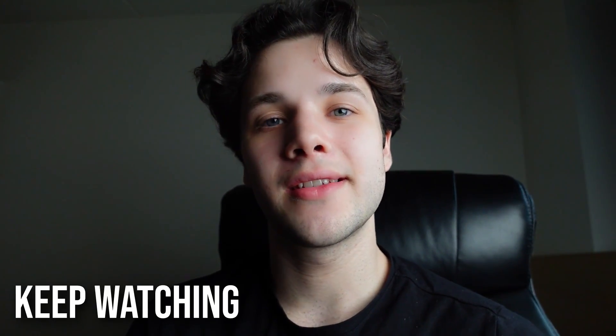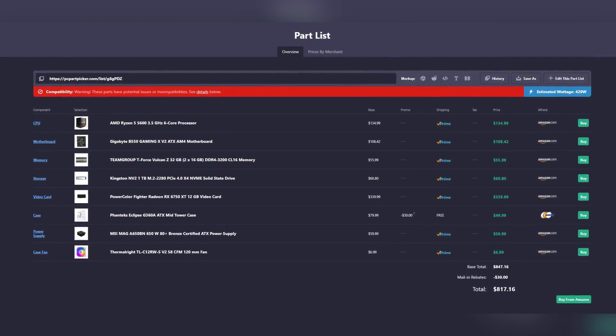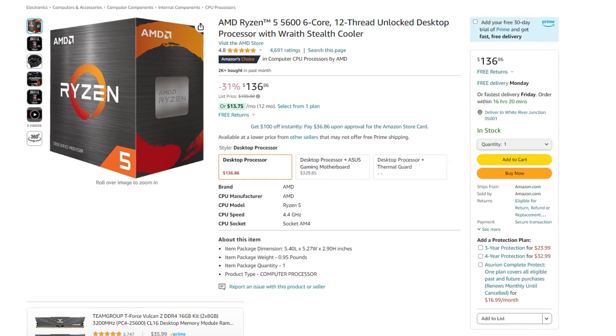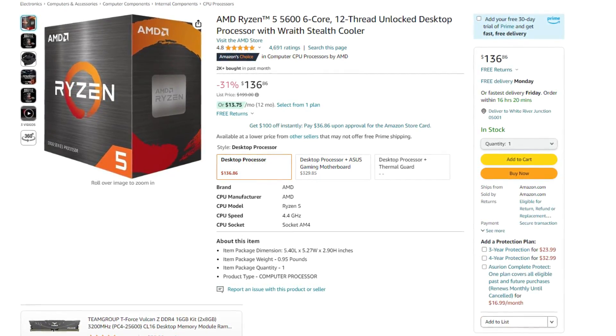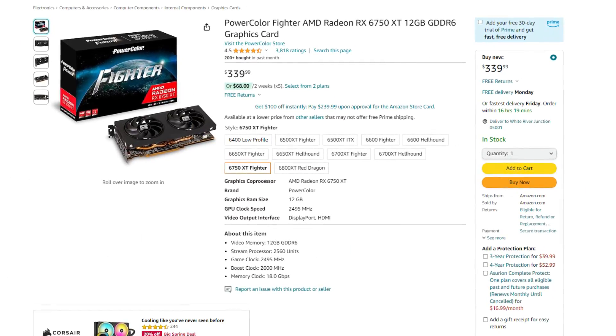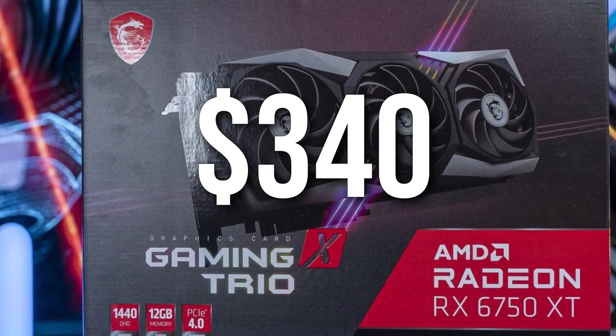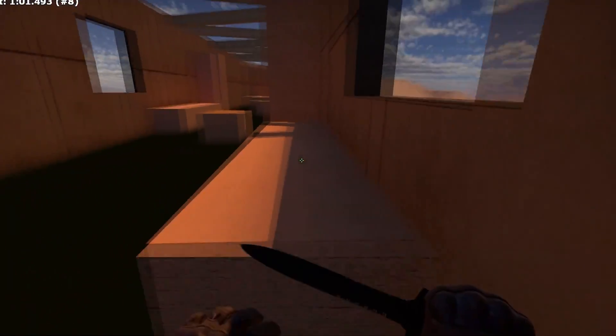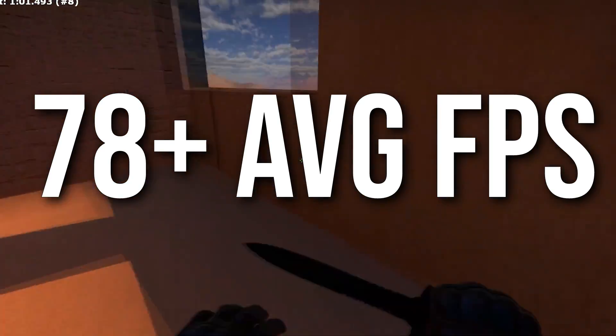Moving up to 1440p resolution, we have the budget 1440p gaming PC going for $817. This one has the Ryzen 5 5600, which is faster than the 5500 from the last system — a 6-core, 12-thread processor that pairs perfectly with the RX 6750 XT, a 12GB VRAM graphics card going for around $340 at the time of recording.